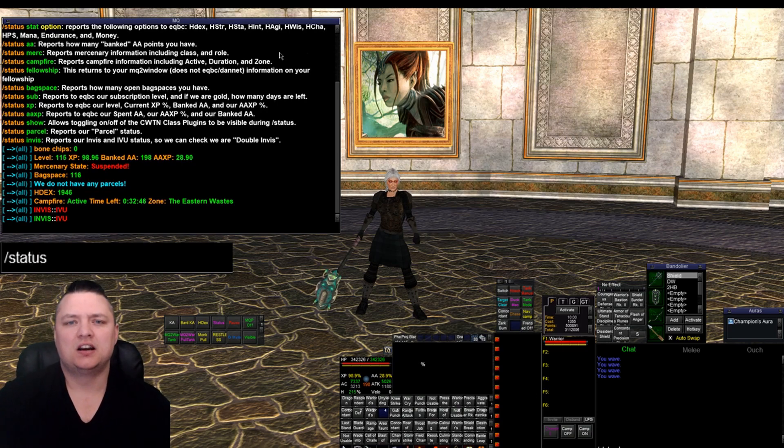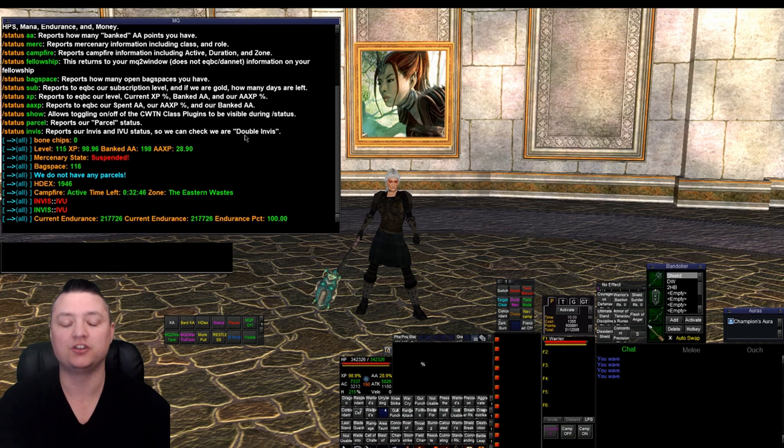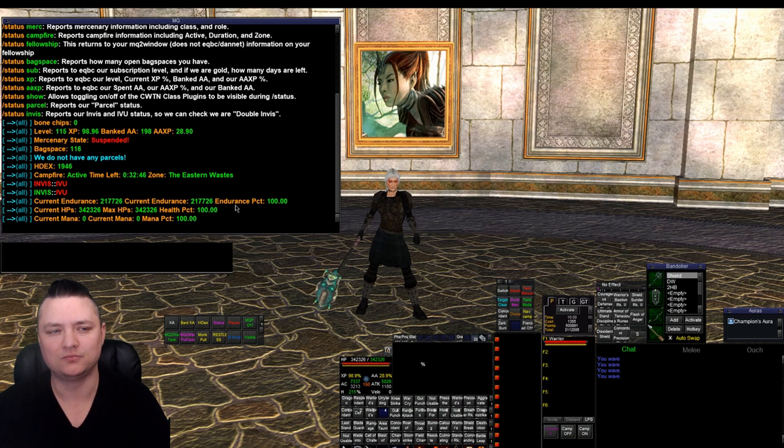All this stuff is in here. I added a couple other options, so you can do status stat endurance and this will now return endurance the same way that status stat hit points and status stat mana does. I have it returning back 100 even if you have zero because I have 100 percent of zero - whatever.